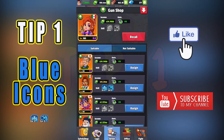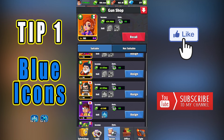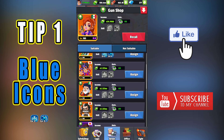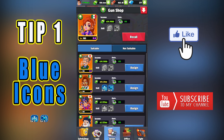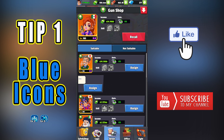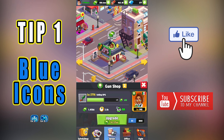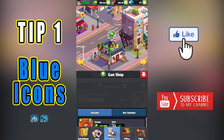The first tip I want to share with you guys is about the blue icons. The blue icons are important to save resources. When you assign a capo to a business, beside the fact that only some of the capos you have are available, there is always one whose icons are blue. This means that the capo offers a certain advantage if put in charge of the respective business. My advice is to always give the business a capo with blue icons to increase your income, reduce the upgrade cost, or reduce the waiting time.